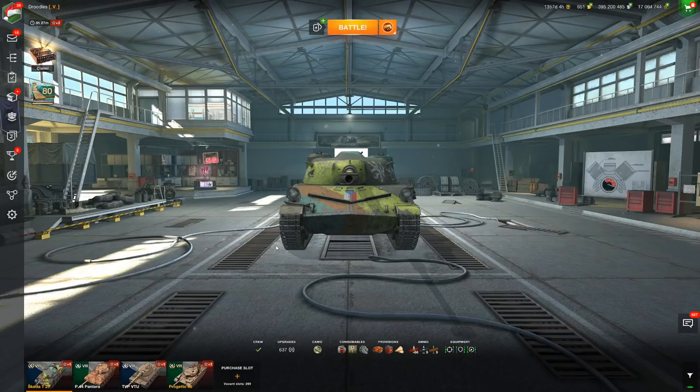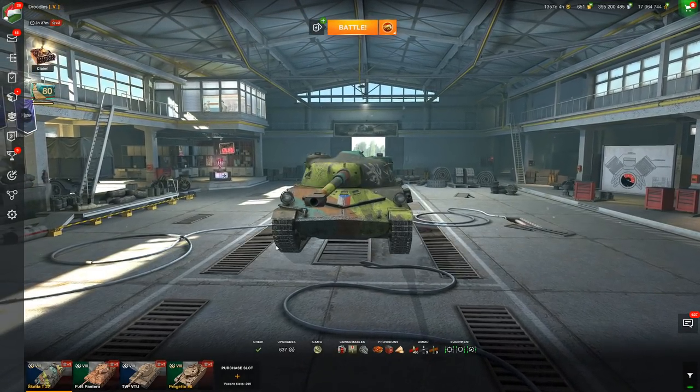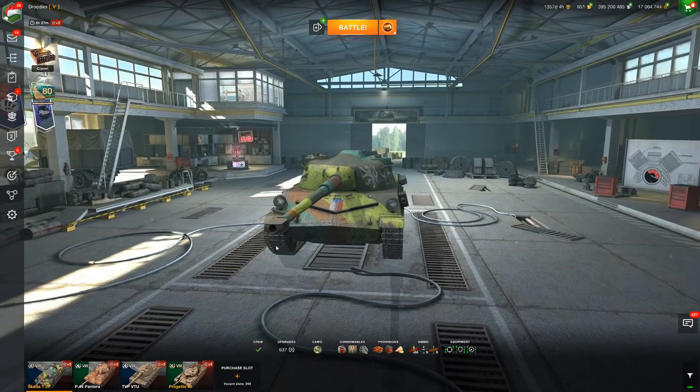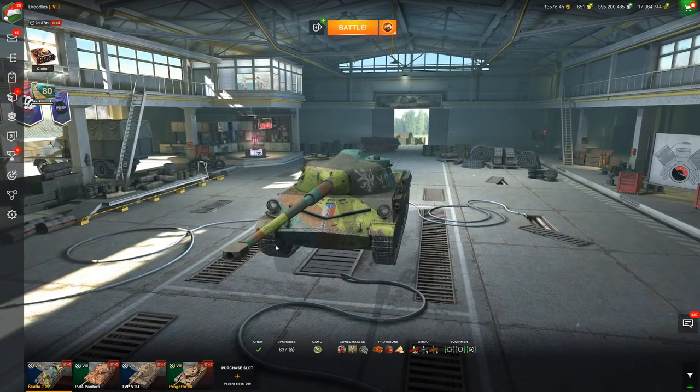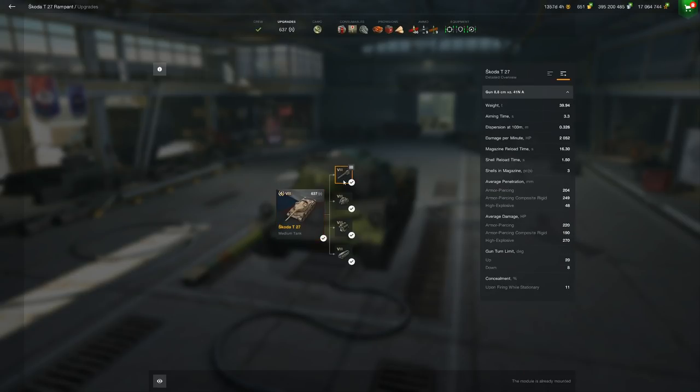This is the Tier 8 autoloading Czechoslovakian medium tank, the Škoda T27A — a vehicle I've been waiting a very long time to come into the game. It seems like an incredibly fun tank. It's got a 3-shell autoloader dealing 660 damage in a matter of 3 seconds, with a 1.5-second intraclip.